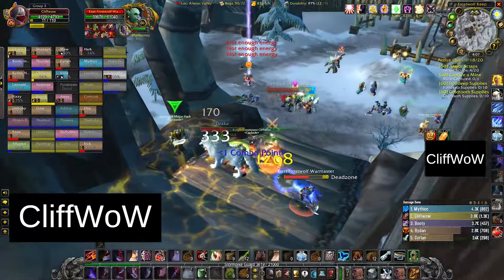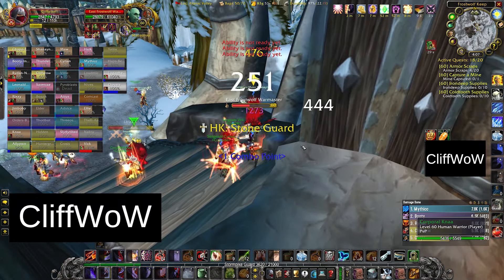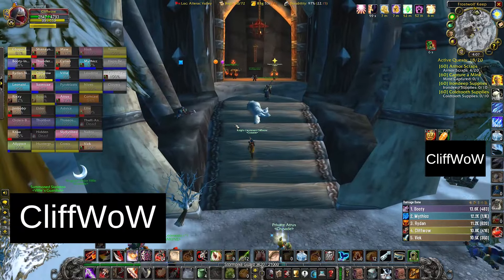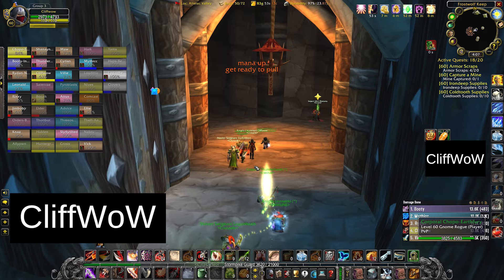The last thing to maximize your honor is making sure you control your own towers. For Alliance, these are the Stonehearth Bunker, the Icewing Bunker, and the two Dumbledore Bunkers at the top. If those get burned down by the Horde, you actually lose bonus honor at the end of the game — around 200 honor per tower lost. I wouldn't specifically send people back, but have the players who die and rez at Stormpike Graveyard or your spawn point go and defend those bunkers, or retake them if they were captured, for that extra honor.